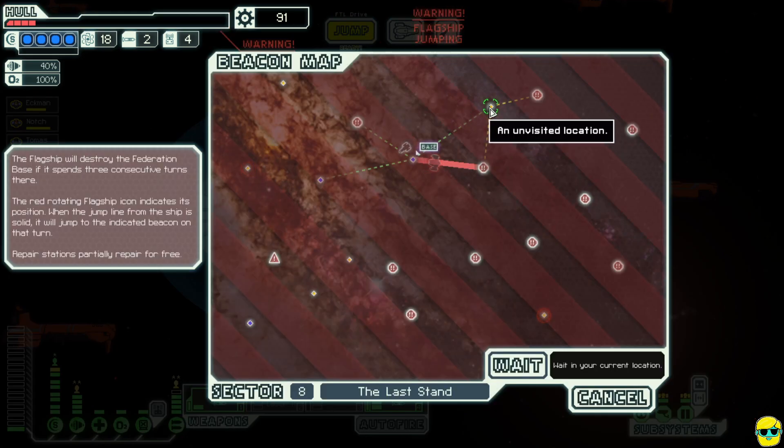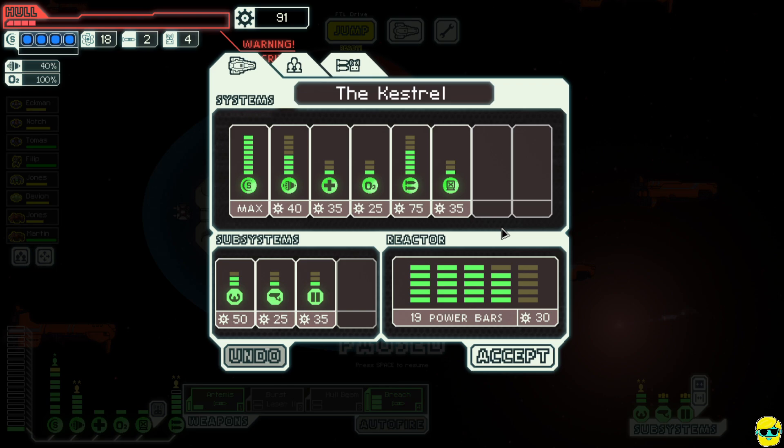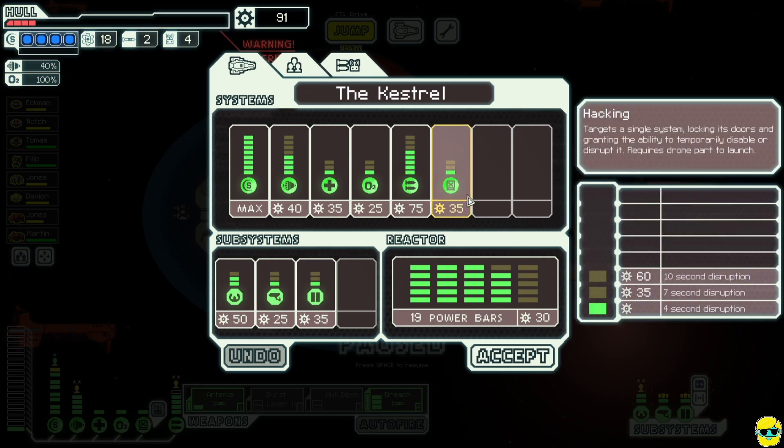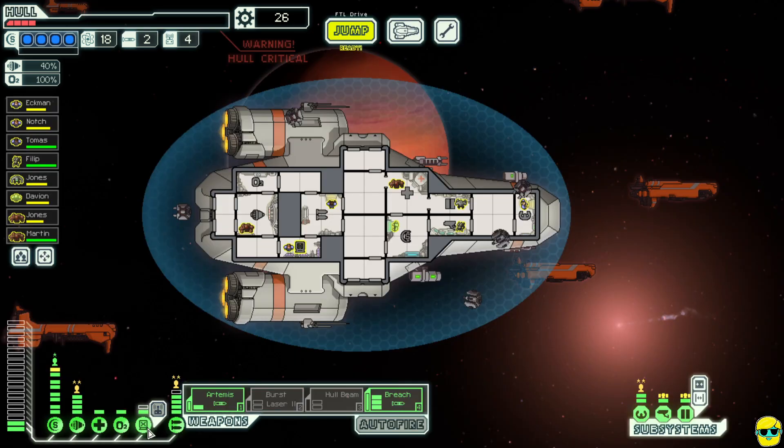There's a node here but it's not a shop — if it was a shop we'd have a chance. I think we just jump and fight. Let's upgrade our hacking to give a longer disruption. If we upgrade hacking we'll have 26 scrap left over — not enough for anything else, but this will let us disrupt them for longer. We have four drone parts left to hack.